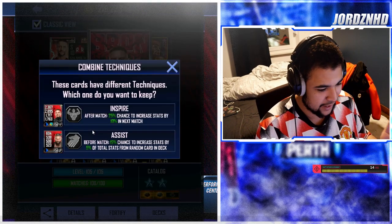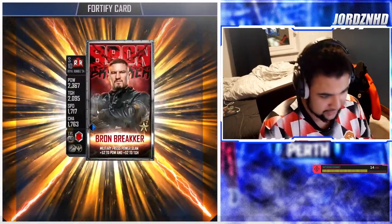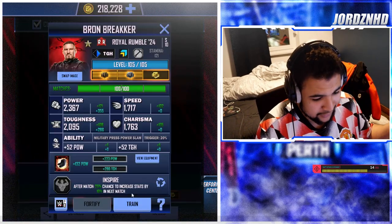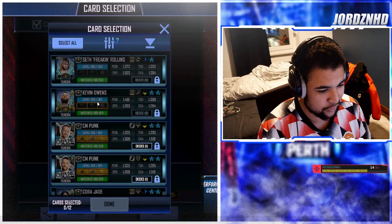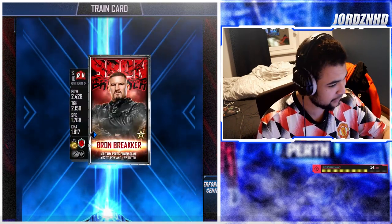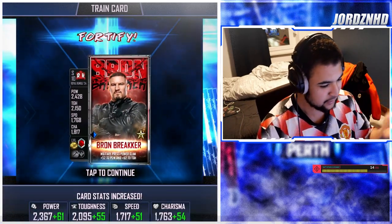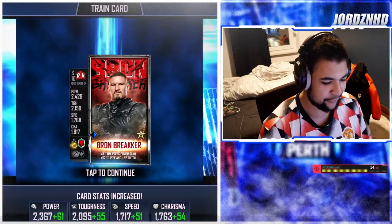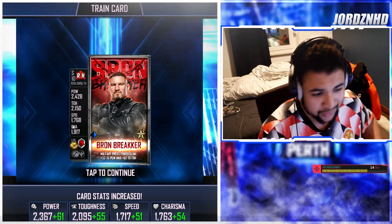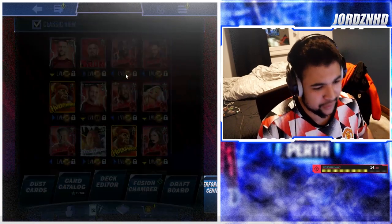Stat-wise he's already as maxed out as he can be, so let's just make him an F3 — that's the goal right now. It's an incredible card. Let me know if you guys have got lucky enough to get the card on your own devices and accounts. Let's see what the stat increases are: it's plus 61 to power, plus 55 toughness, plus 51 to speed, and plus 54 charisma. Not bad — it just makes the card that little bit better.